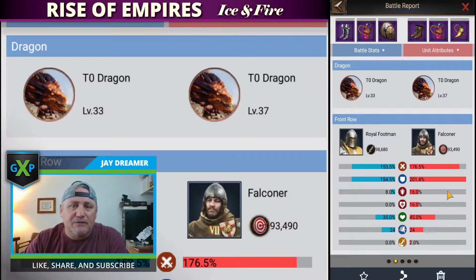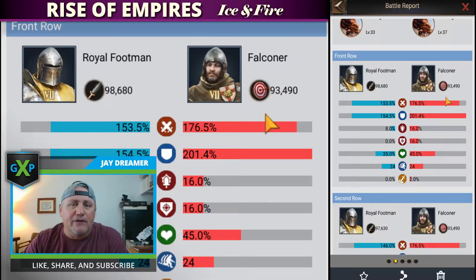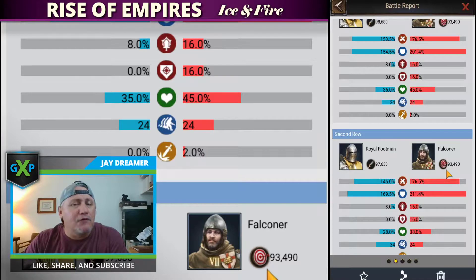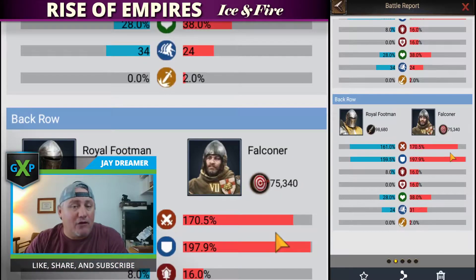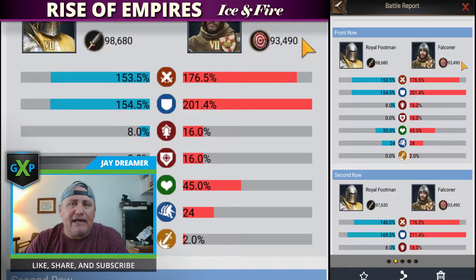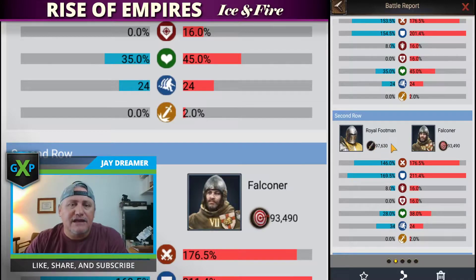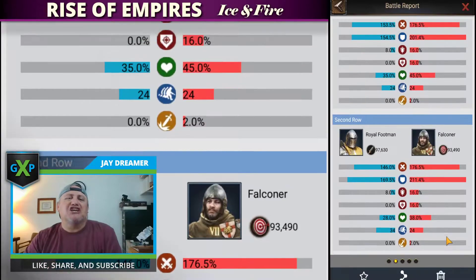Their troops are T7 archers, and as you can see they're fully awakened — maybe not fully maxed out on troop count, but they are all awakened. So 98K to 93K, 97K to 93K, 98K to 75K. So you think you've got it in the bag.